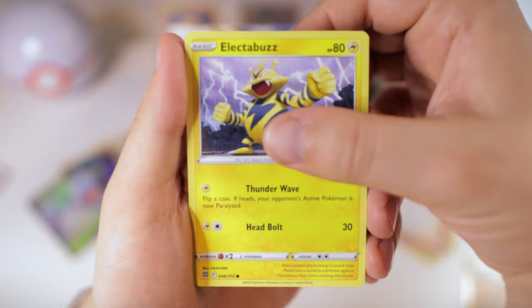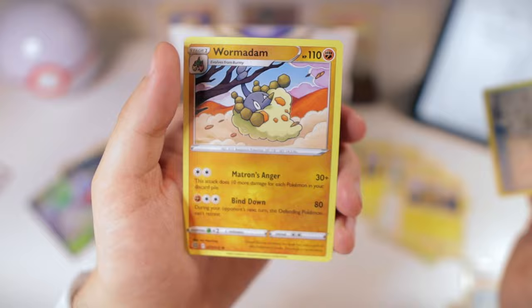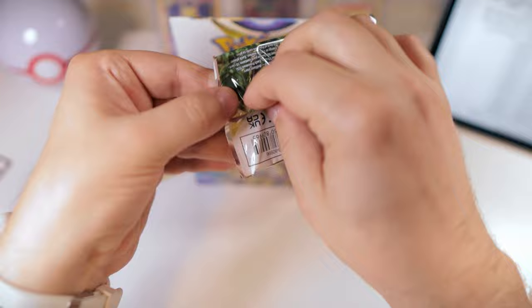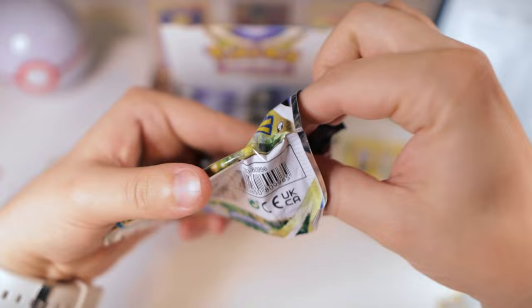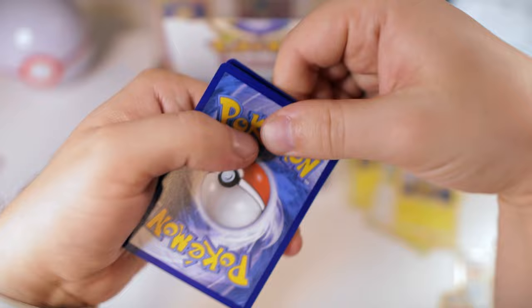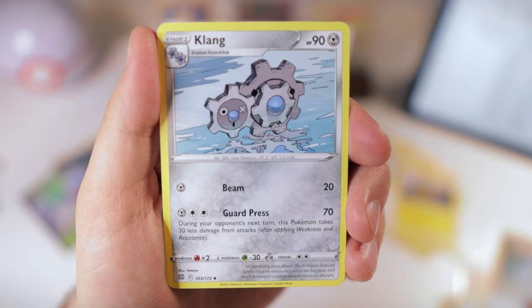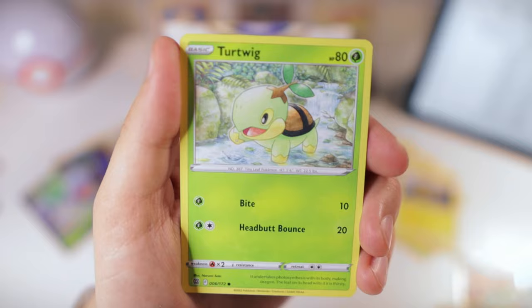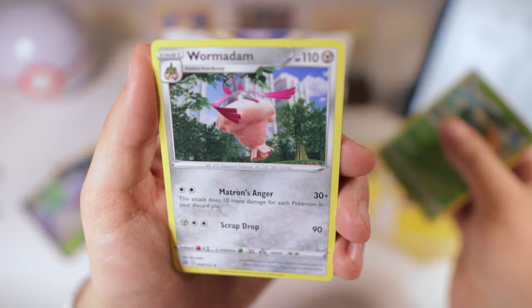Hawlucha, Buizel, Choice Belt, and a Wormadam. Make sure you subscribe — by doing so you'll get notifications when we do our next vote for our community portfolio. Metal Energy, Clanging Scales, Torquil, Piplup, Turtwig, Mincino, Carablast, Buizel, Torterra, and a Wormadam again. Seriously. Two Wormadam.